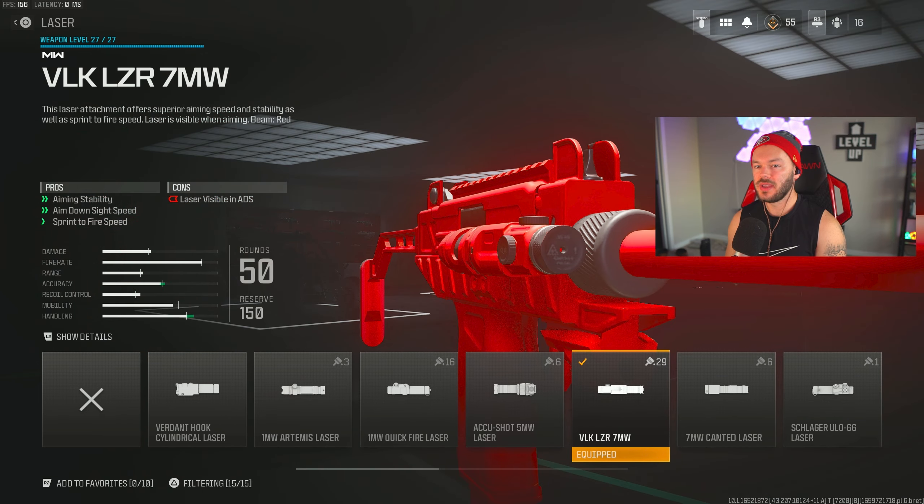Next, we're throwing in the VLK Laser 7MW. This is a great attachment we used a lot in Modern Warfare 2. It gives us aiming stability, aim down sight speed, and sprint to fire speed — pretty much making us more mobile while also stabilizing the gun, which is really great. I have about 29 variants from all the bundles I bought throughout Modern Warfare 2, but we're just running this one here for this build.